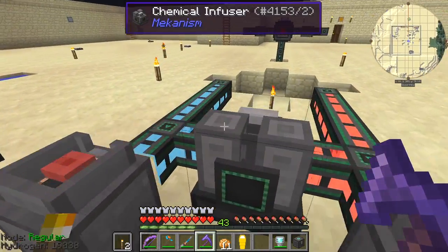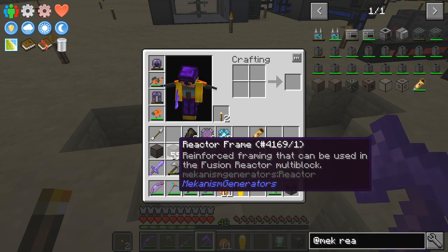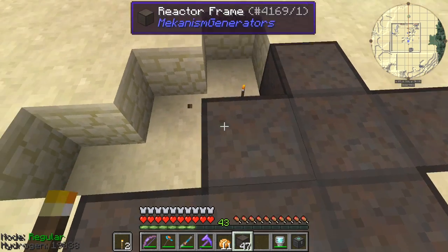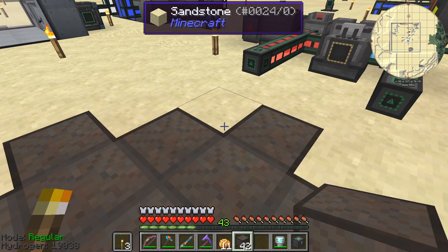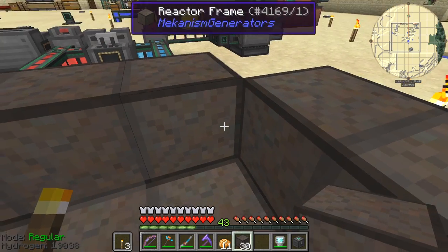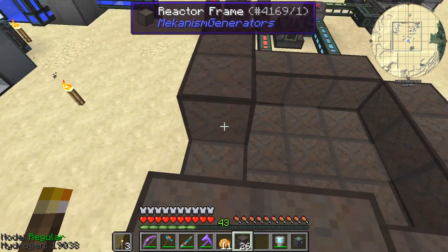The reason we can do the reactor today is because this energy storage is surprisingly full — we've already got 1.2 gigajoules of power stored, which is more than enough. Let's start building the reactor. I'll move the bed out of the way. The pattern is relatively straightforward — it forms a cube-type shape. We start with the bottom pattern which is a cross, then a square on top of it, and the next layer up goes across the corners. I'm going to set it out using reactor frames first and then replace them with the special blocks afterwards.